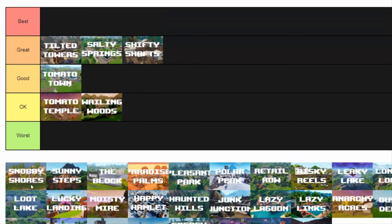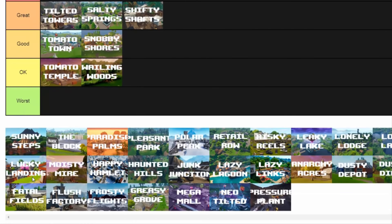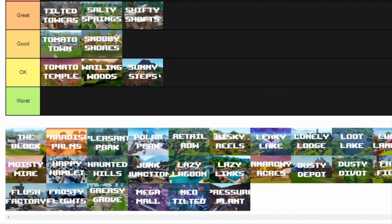The next one is Snobby Shores — this is an easy one for me. It's a solid good location to go. Sunny Steps — this is an okay one. I just don't land there. I know a lot of people must love Sunny Steps, but I dropped there a couple of times and I just never go back.